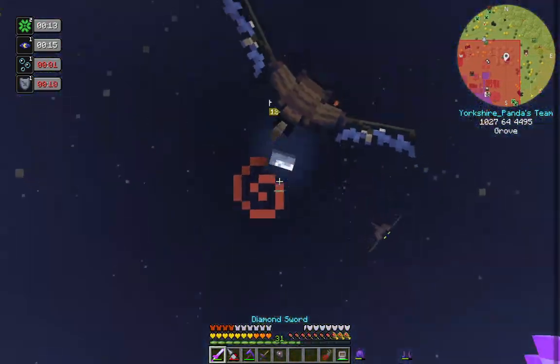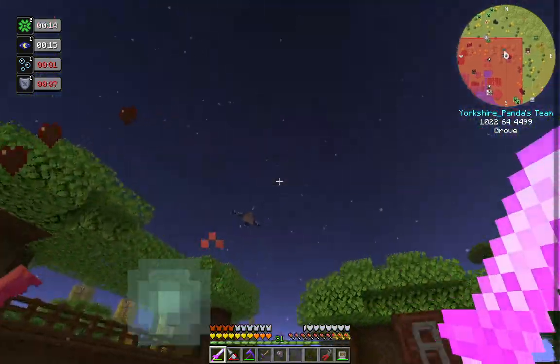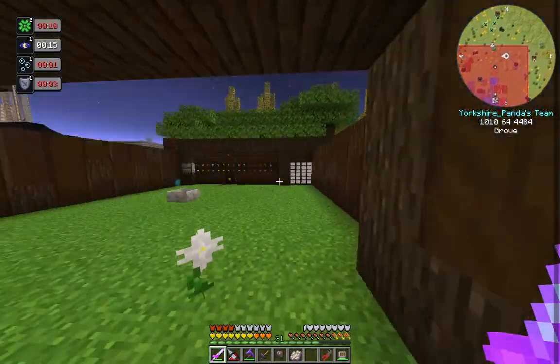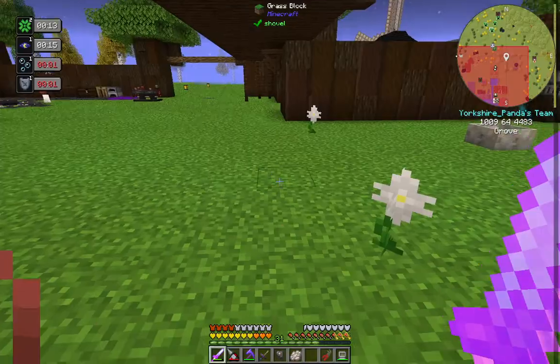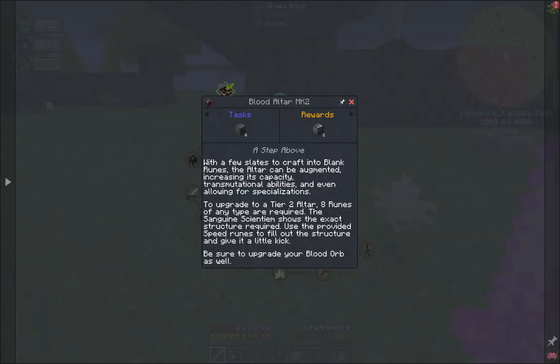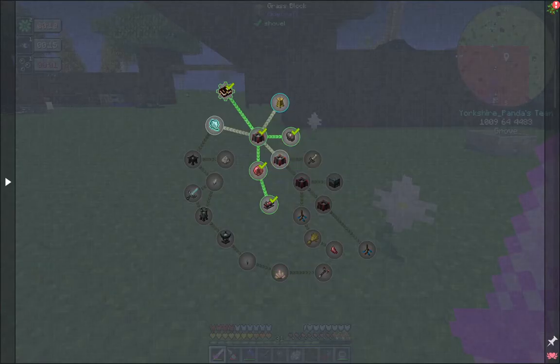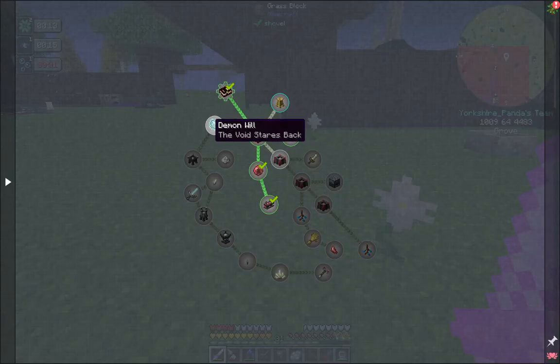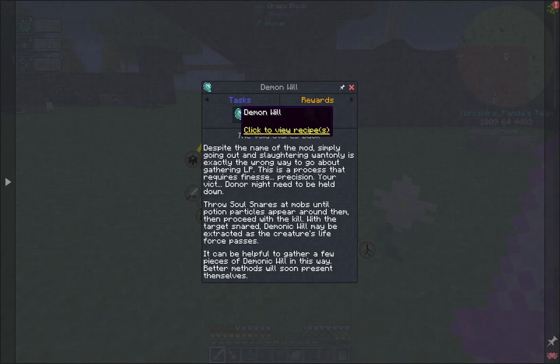There are five phantoms giving me grief — I want to figure that automation out between episodes because it's doing my head in. So this is the quest: demonic will. To get demonic will we need to throw a soul snare at a mob, and once the soul snare attaches we can kill it.